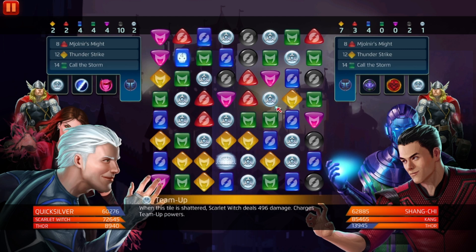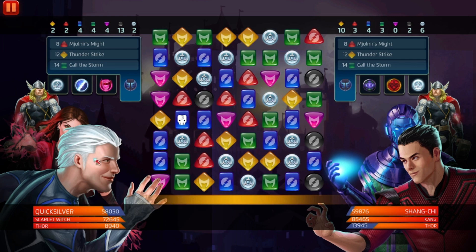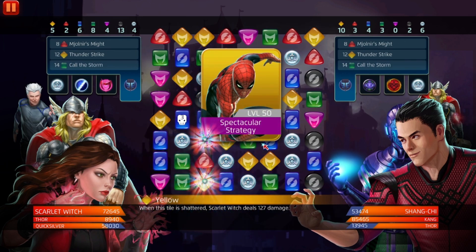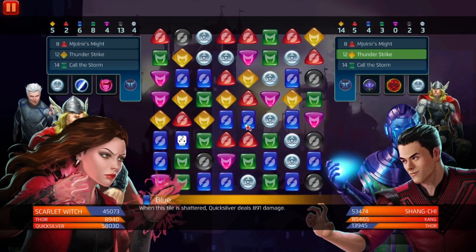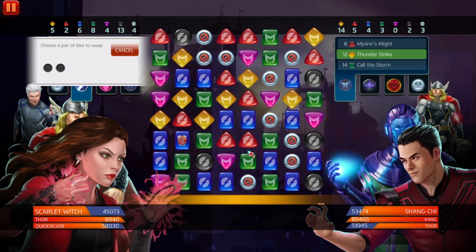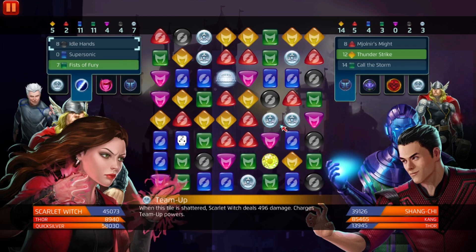I'm going to get rid of Shang-Chi. They just need to make this fortified and it'll be good, but in the meantime matching blue — you can counter Kang like that. But black and green is where it's at. If you want, use Quicksilver's black ability to match purple to speed up the process for Scarlet Witch, potentially using that ability two or three times in one match. Alright, match four — oh man, this is tragic. They do have decent health. We need Idle Hands — we need to make a match five. 8,000 damage single target.